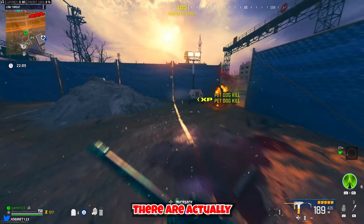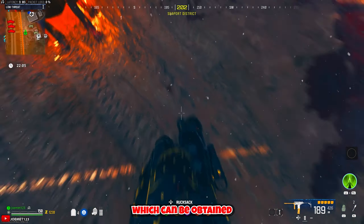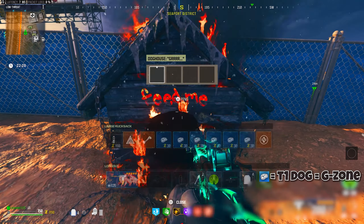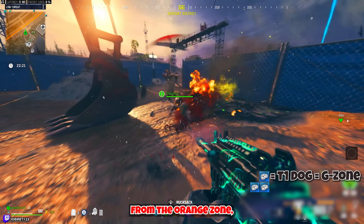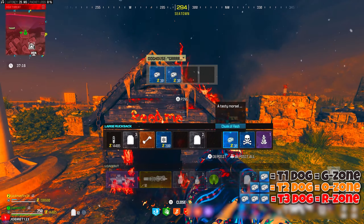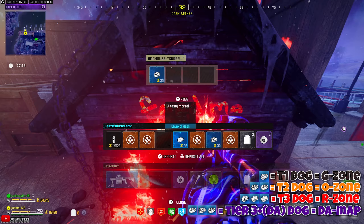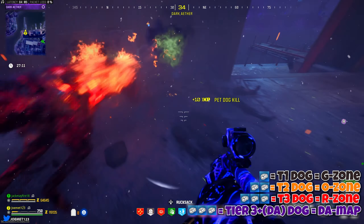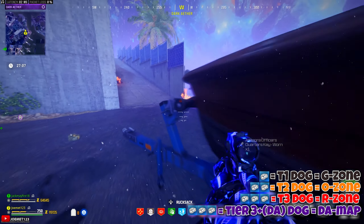In MW3 Zombies there are actually four tiers of dog. Each tier can be obtained from the next harder zone. At minimum: the tier 1 dog comes from the gray zone and requires one piece of meat; the tier 2 dog comes from the orange zone and requires two pieces of meat; the tier 3 dog comes from the red zone and requires three pieces of meat; and the Dark Aether dog — a kind of tier 3-plus dog — can only be gotten from the Dark Aether and still only requires three pieces of meat.